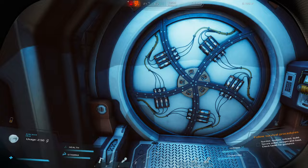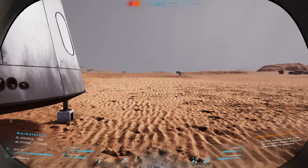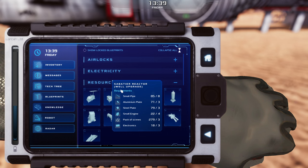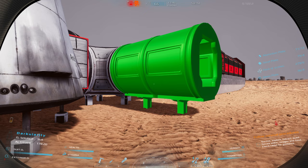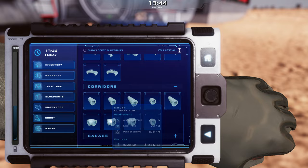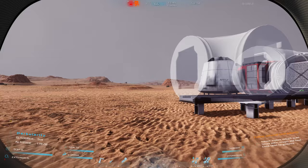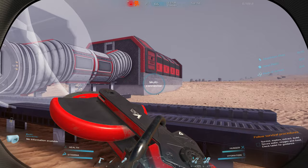I want to get this cantina built before we wrap up this episode. We need to add greenhouses onto here. I'm thinking we'll need to add a corridor. Let's do a normal width window and put a three-way multi-connector on here. That's beautiful. Are we going to be able to fit the canteen beside the greenhouse? Maybe we should do a four-way connector so we have the ability to go in multiple directions.